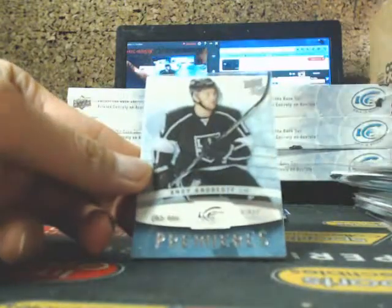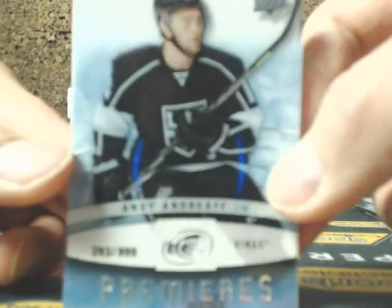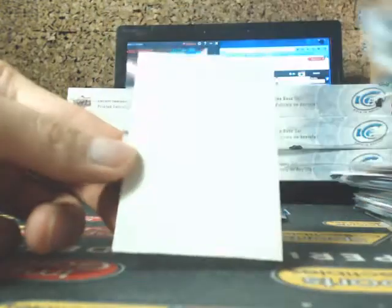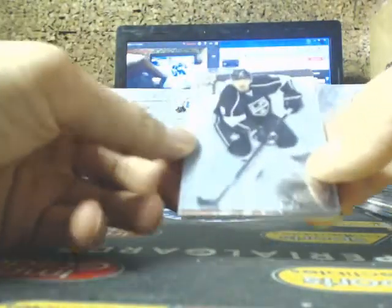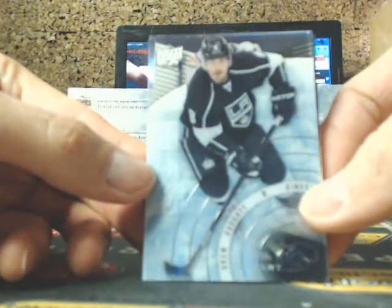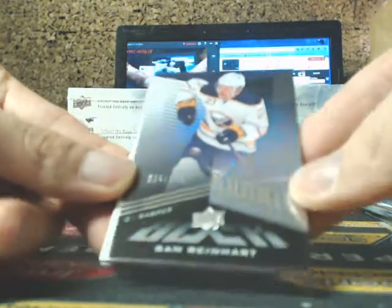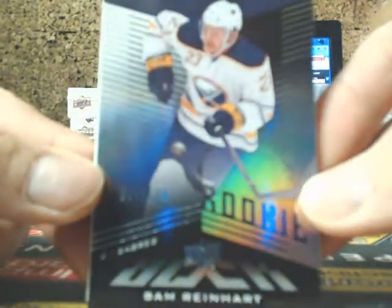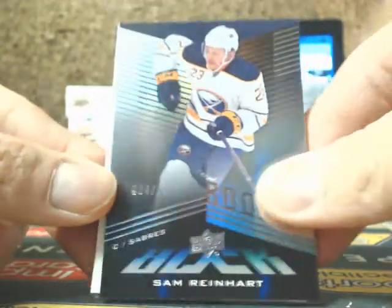Jordan Eberle, Ice Premieres of Andy Andreoff for the Flames, and Getslaf. Next one is Drew Doughty, Andre Pavlich, and a UD Black rookie $1.99 going out to the Buffalo Sabres — Sam Reinhardt.